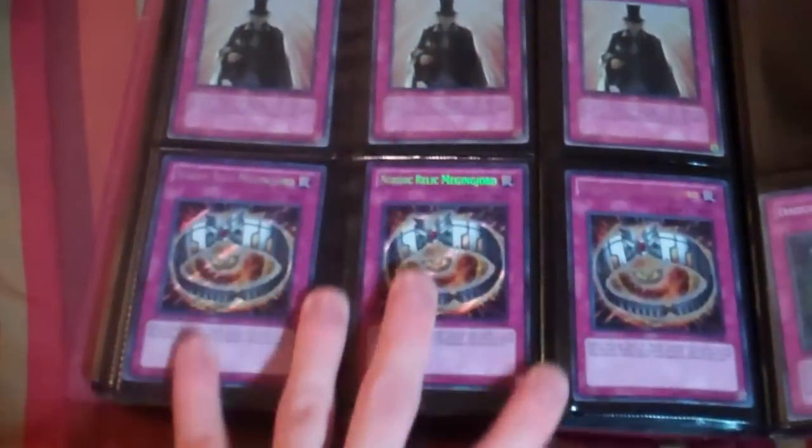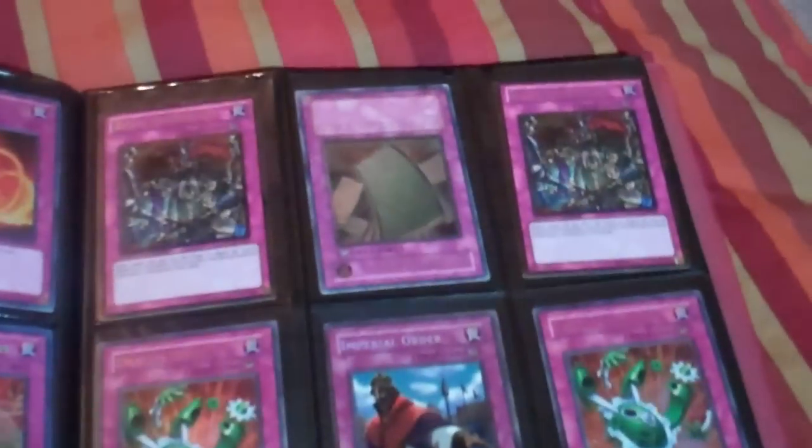Some have damage or play wear. The Imperial Order is Secret Rare. That's a Super Deck Devy with a little bit of play wear. That's it for the dollar binders.